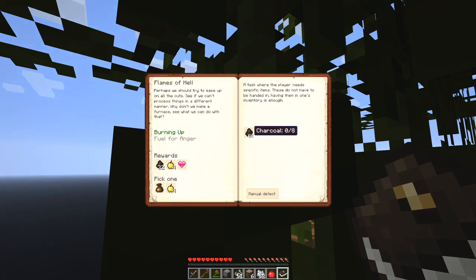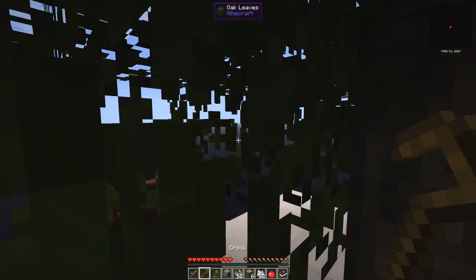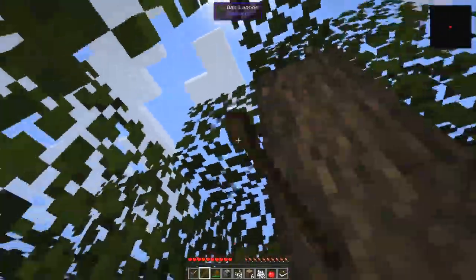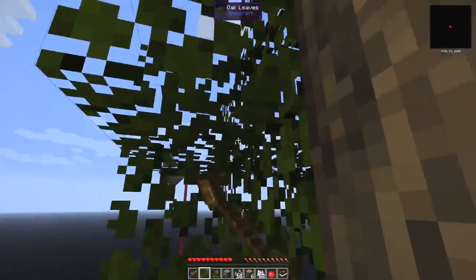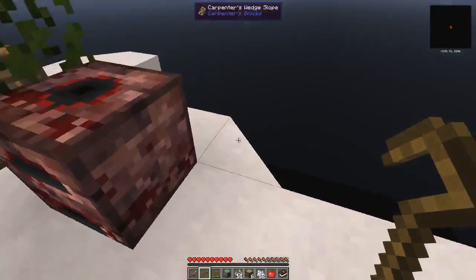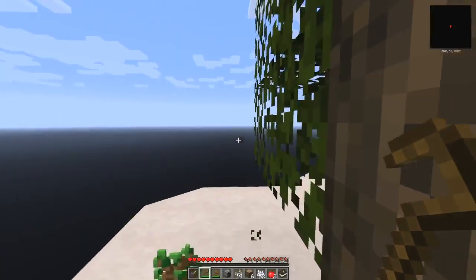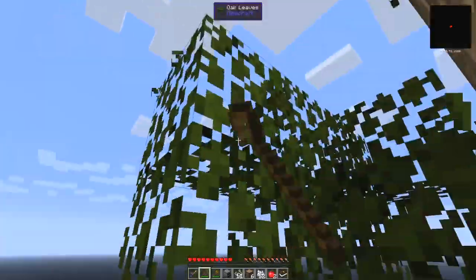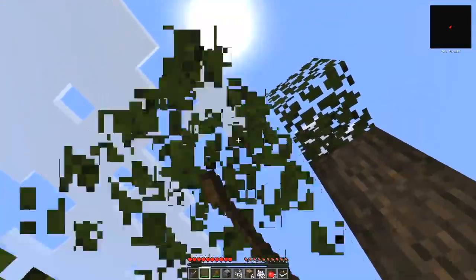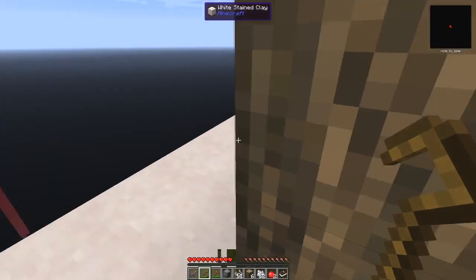For that we've got to make eight charcoals - that's fairly straightforward. The tree's just grown, so let's chop it down. Two saplings there, another apple. Hopefully the apple didn't fall off - they sometimes do. I'm using the nether furnace because I think it's slightly more efficient, or at least a little bit faster than the standard furnace.